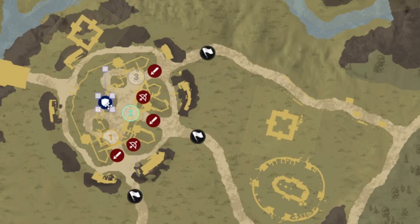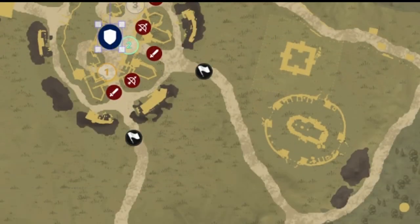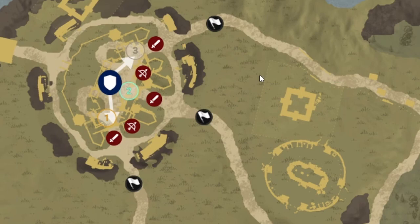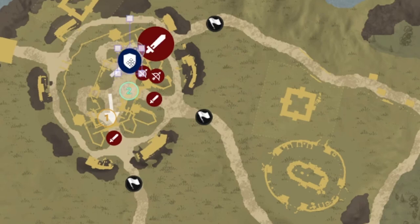What ends up happening is groups 4 through 9 essentially form a big ball in the middle and just rotate between gates as needed. You have groups 1, 2, and 3 stay in place at gates; they tell you how many people are coming in. If a gate gets overloaded, whoever's on that group tells the shot caller, 'They're coming in over here,' and the main ball swings over to stop it. Everybody else holds in place unless backup is needed.